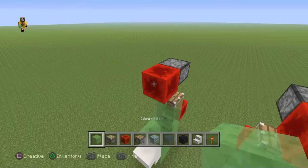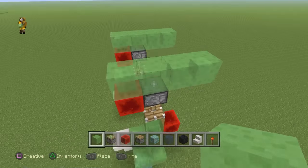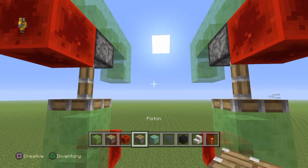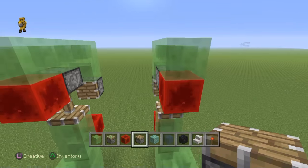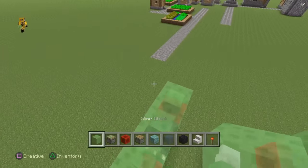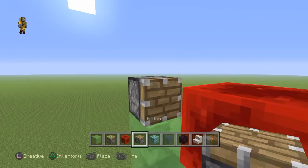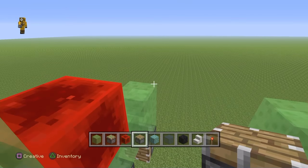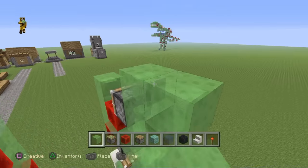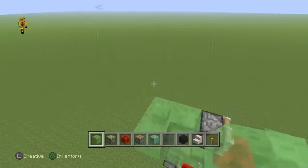Now grab your slime blocks and come back four like so, and then on this one — one, two, three, four — coming off of that redstone block. Then go ahead and put a slime block here and there. Make sure you're positioned where I am. Come in with your pistons — one right here and one right there. This is a very generic leg-moving-forward mechanism. Come back in with your slime blocks up two. Once you do that, put a redstone block there and there. Come back in with your pistons again, one right here on both sides. Then grab your slime blocks, come back like so on this piston, and on this one come back two and then over one so you have this shape.